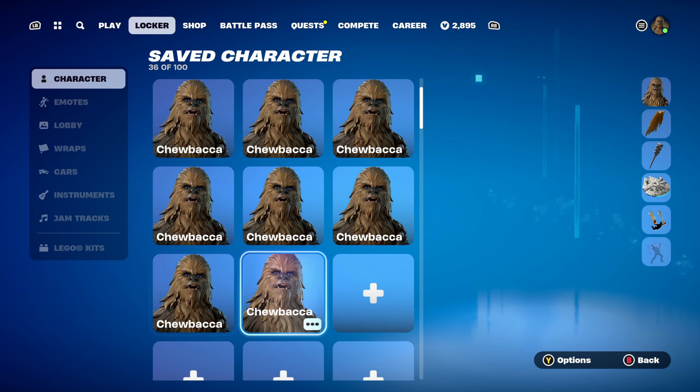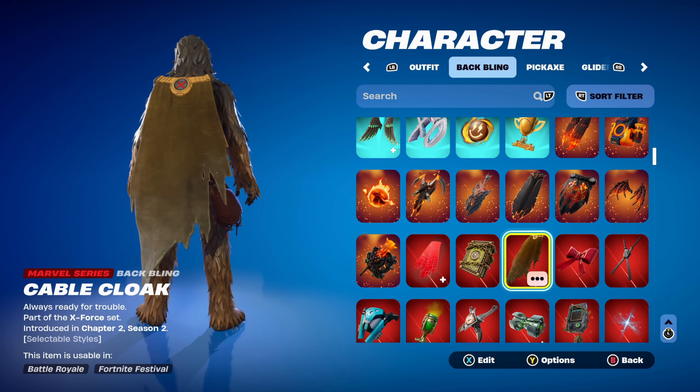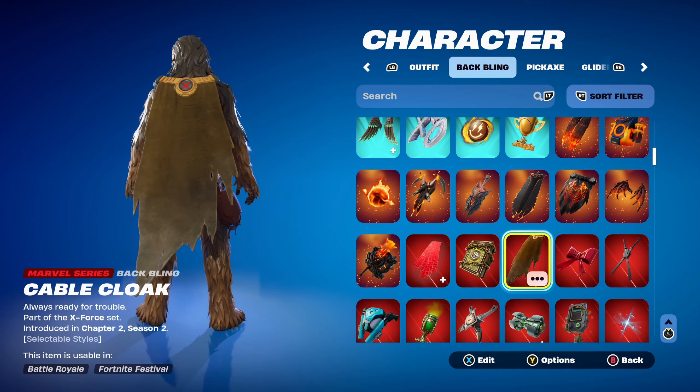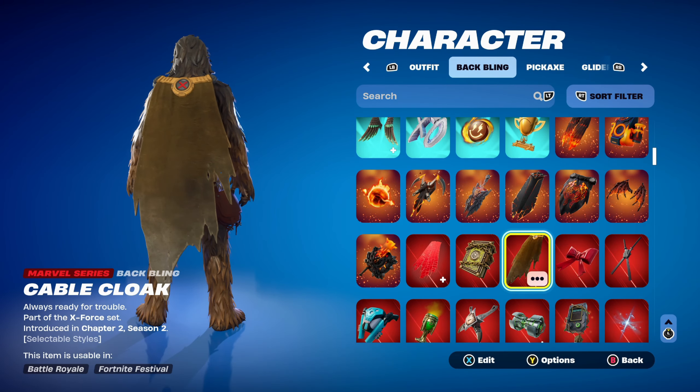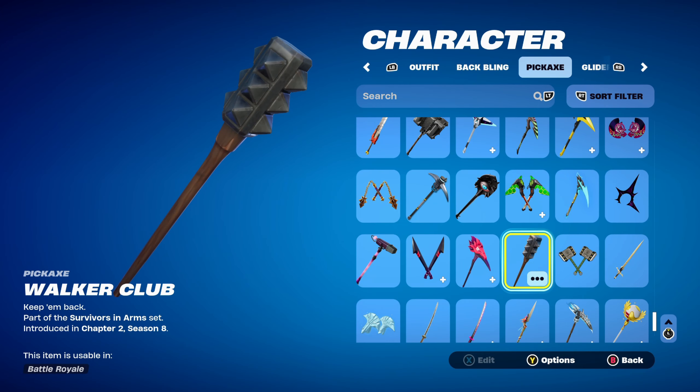For the final combo, I thought I'd use a cape — or cloak — back bling, which is the Cable Cloak, a Marvel series back bling, part of the X-Force set, introduced in Chapter 2 Season 2. This is Cable's cloak and it works very nicely for the brown design. The pickaxe is Walker Club, part of the Survivor in Arms set, introduced in Chapter 2 Season 8 — this is Rick Grimes' pickaxe from The Walking Dead.